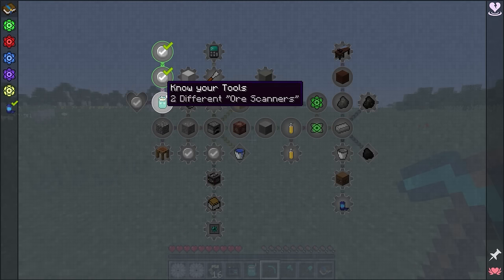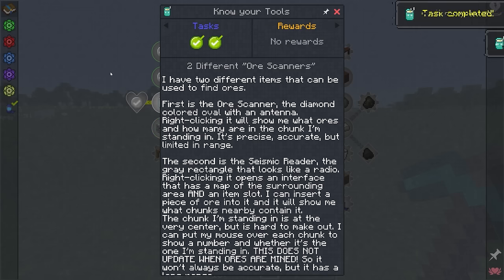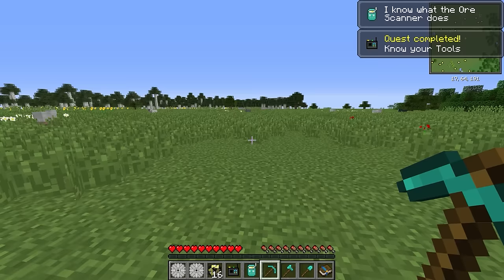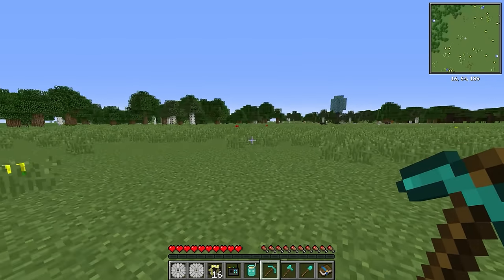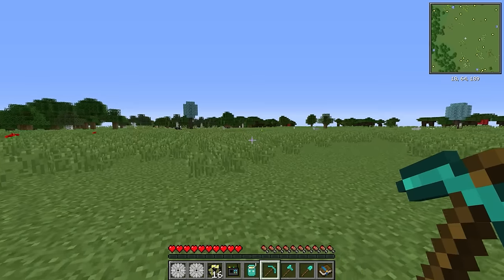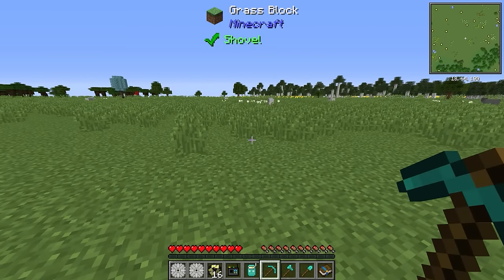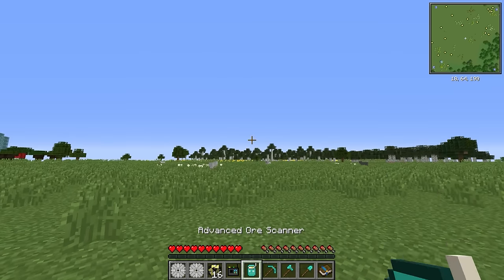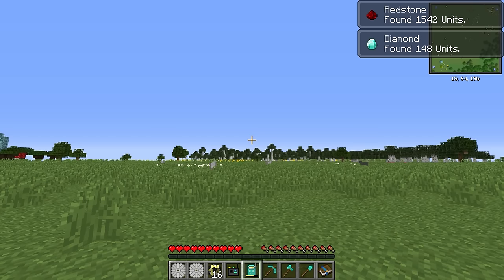As you go down, these things get more expensive in terms of research, but they also get much better and allow us to expand our factory even further. To start out with, we have two tools: the advanced ore scanner and the seismic reader. These are pretty nifty because, unlike in regular Minecraft, we don't have to spend all of our time mining.